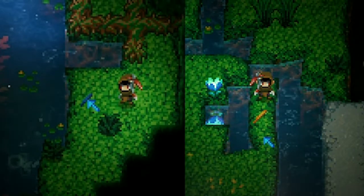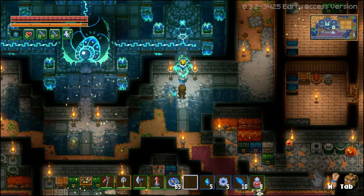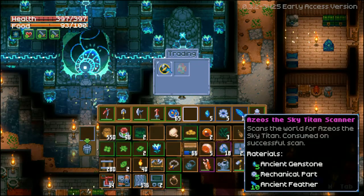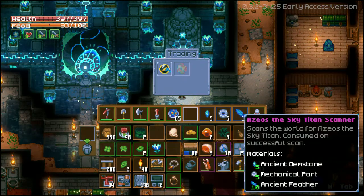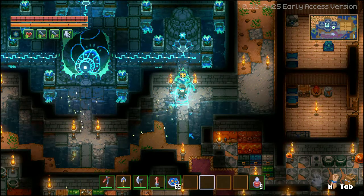It can also appear in different variants as shown here. Now that you know what you're looking for, getting 10 feathers is easy. With the required materials, you can now craft the scanner. Use it like you did before and Azeos will show up on the map.